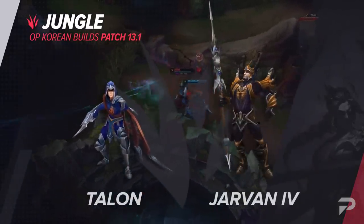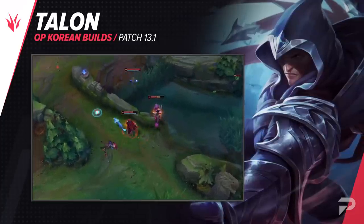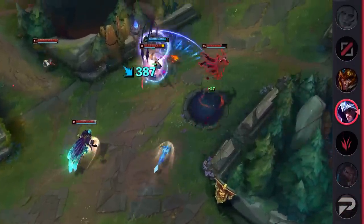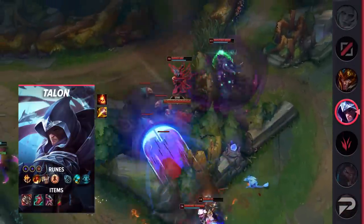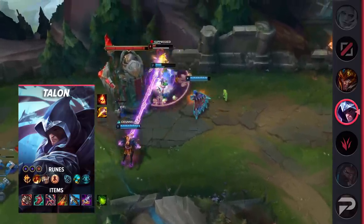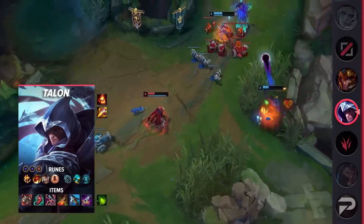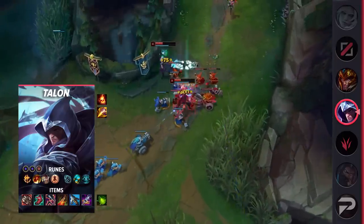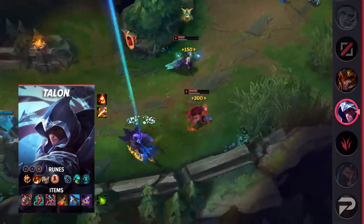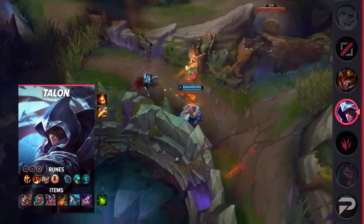Our very first jungle build is for Talon — it's a really popular one in Korea right now for the durability, lifesteal, and damage it provides without sacrificing his one-shot potential. For runes, take Conqueror, Triumph, Legend: Alacrity, Last Stand, Futures Market, Cosmic Insight, double adaptive force, and armor. Futures Market is a little underrated and you should definitely take it on jungle Talon. You sacrifice a little gold for earlier purchases, but having access to those power spikes faster lets you continue to snowball — you'll consistently hit power spikes faster than opponents even if they're slightly ahead.